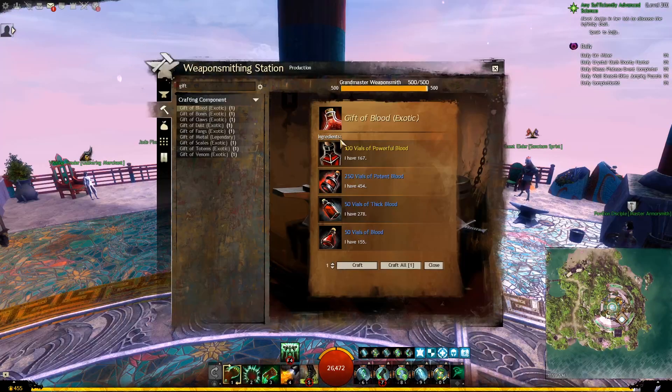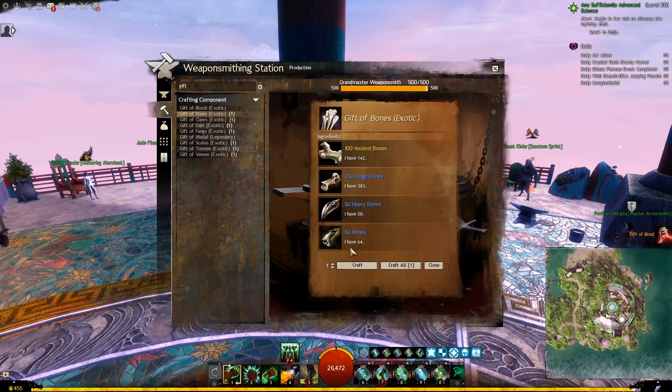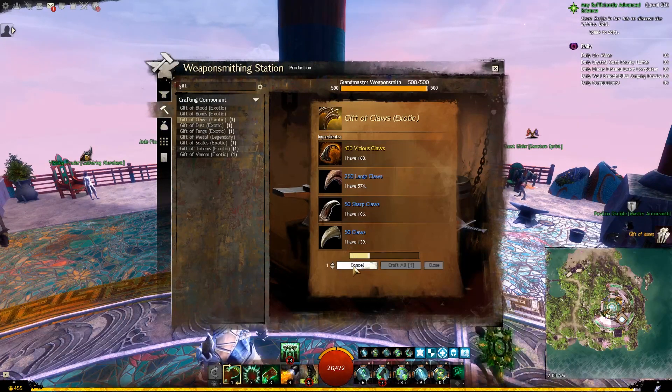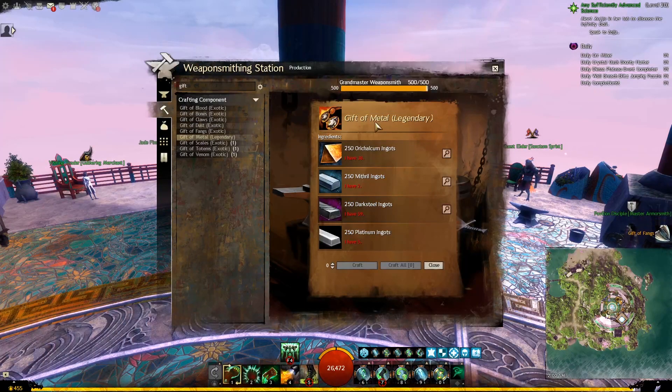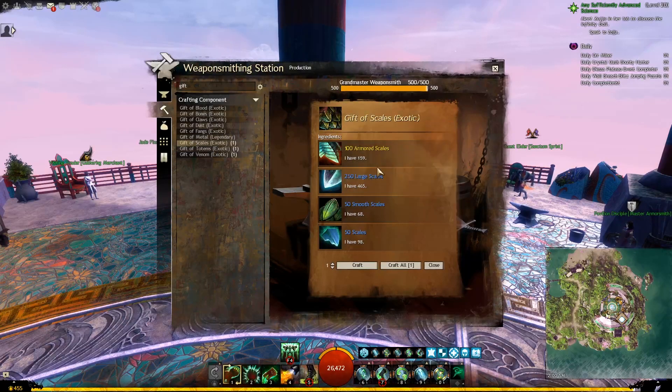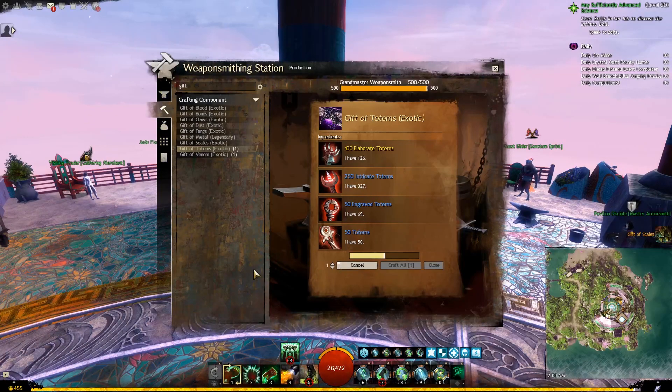Another clue to confirm that you are crafting the correct gift: look at the amount of materials — 50 of tier 3 and tier 4, 250 of tier 5, and 100 of tier 6. So we will start with Gift of Blood, Gift of Bones, Clothes, Dust, Fangs — and remember, we will double check the name, and if it's legendary we will not craft, so we will skip that one. Then we go for Scales, confirming by the amount of materials, Totems, and Venom.